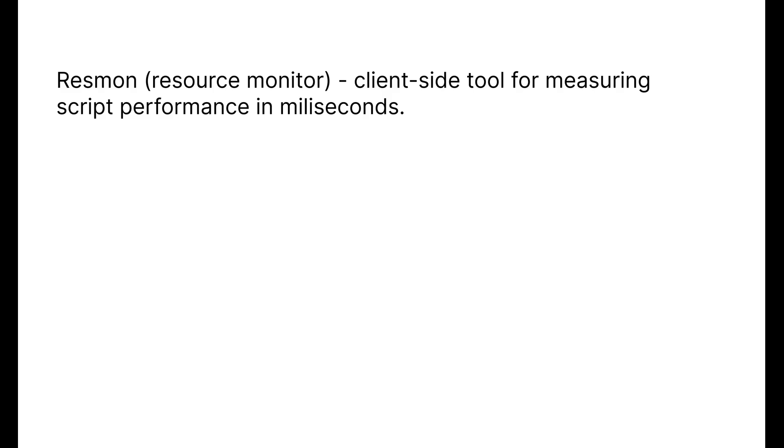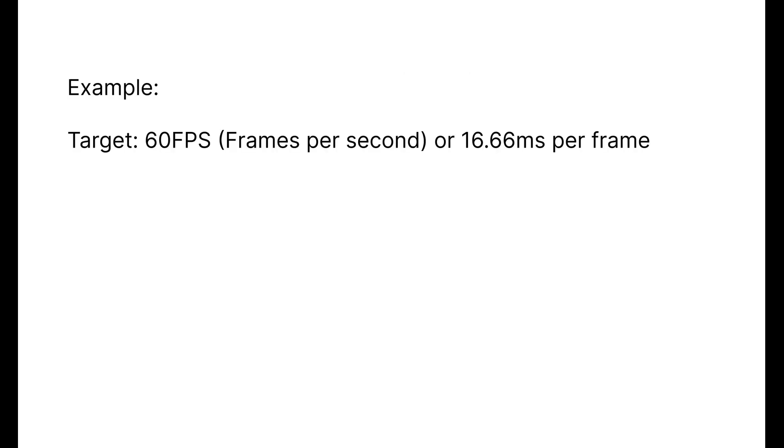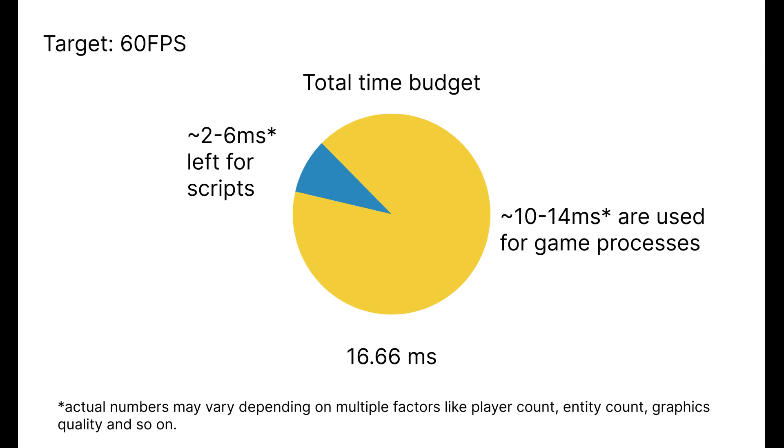Let's understand what ResSmon is. It's a client-side tool, meaning it measures performance on your computer, not on the server itself. ResSmon shows you how much processing time each script is using on your machine. If you want FiveM to run at 60 frames per second, your computer has exactly 16.66 milliseconds per frame to process everything — all scripts, rendering, physics, everything. The base game and FiveM processes already consume a large portion of this frame budget, which is why optimized scripts are critical. You're competing for a very limited resource.